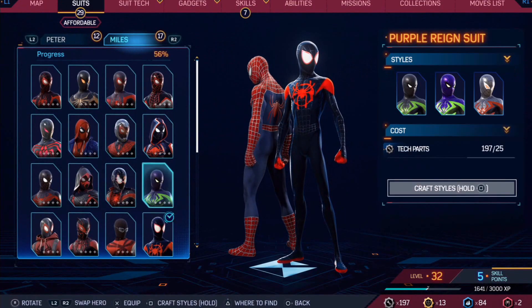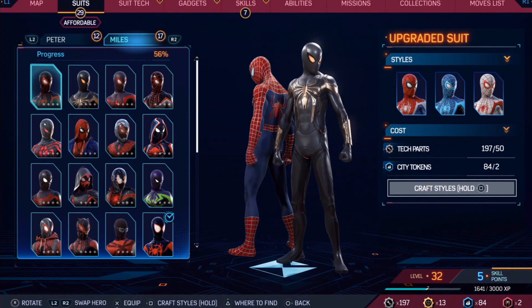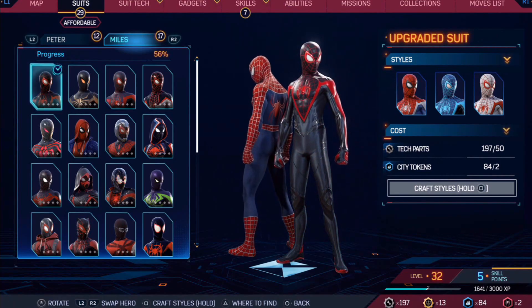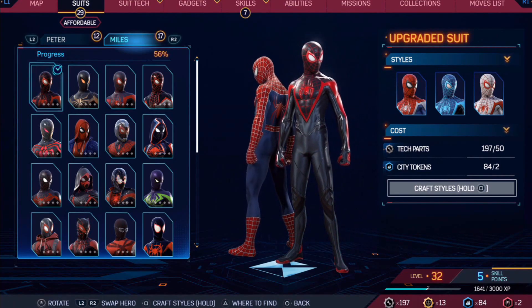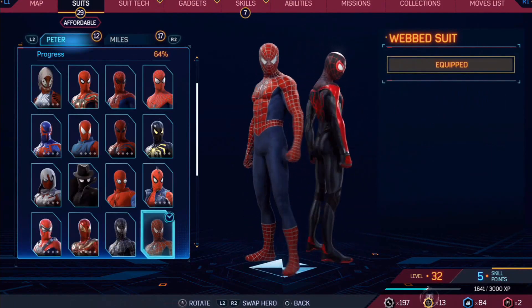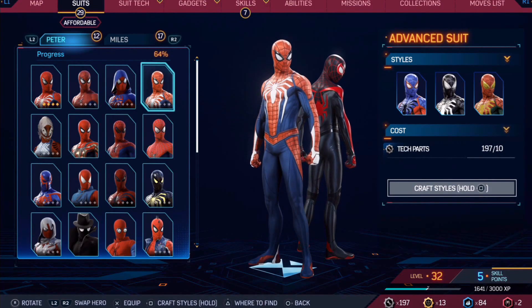Before we go, we can still buy some more stuff. See, there are alternates — different colors of each suit that we can also buy if we want. Let's go check that out. We have the loot for it! So let's do a little more of a fashion show.